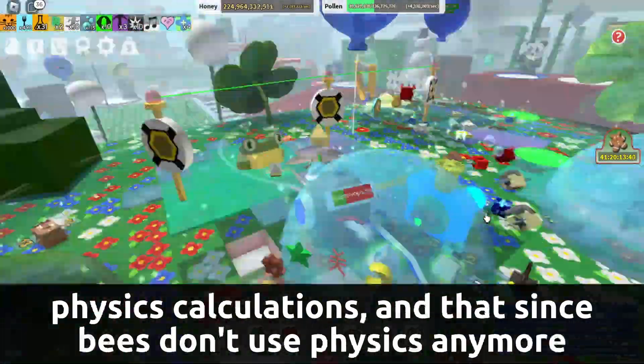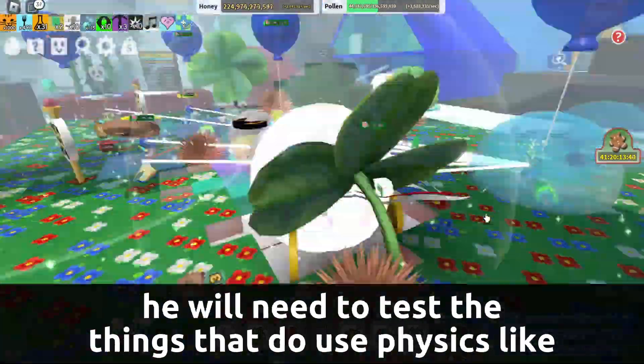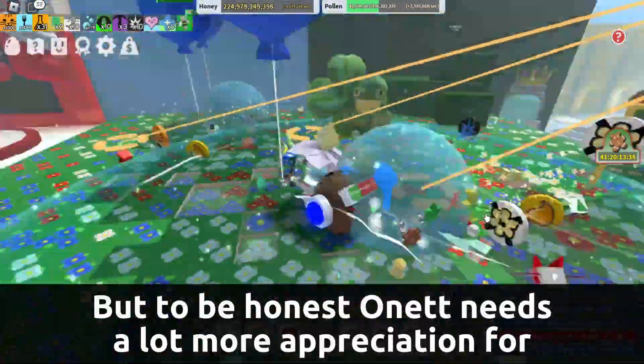Onett also mentions that servers are overburdened with doing physics calculations, and that since bees don't use physics anymore, he will need to test the things that do use physics, like the balloons and frogs.